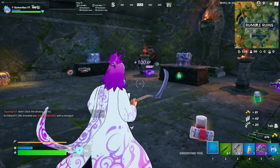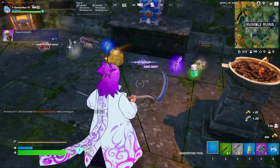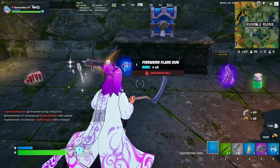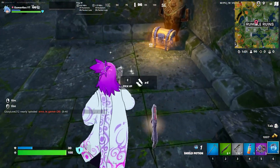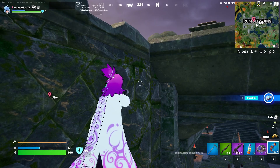A few more chests with nothing — but okay, I found the flare gun! So this is actually the fireworks flare gun. Since the regular flare gun is vaulted, the current one is the fireworks version. Let's grab this one, go outside, and try it on the boss to see if it counts for the challenge.